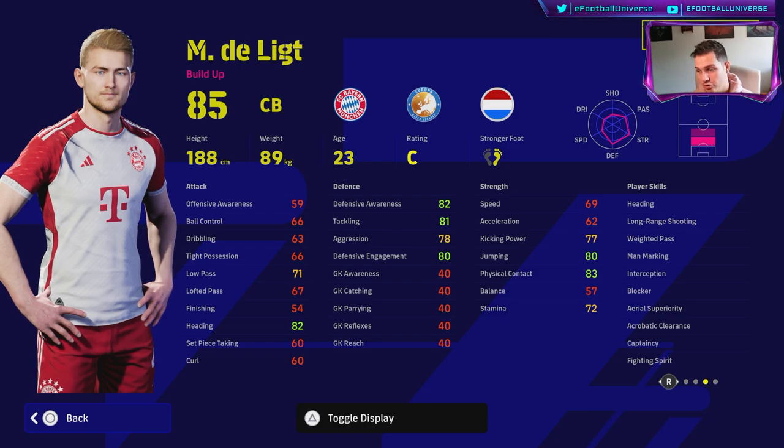I have a video coming out on all those quite soon. When you're looking at a defender who's not a destroyer and he gets aggression over 88 to 90, he just turns into a different animal. He's got heading, man marking, interception, blocker, aerial superiority, acrobatic clearance, captaincy, and fighting spirit.